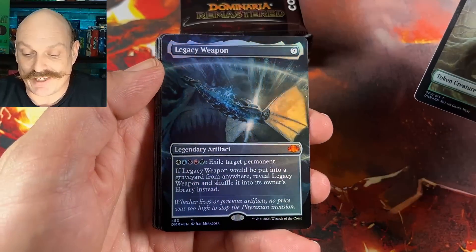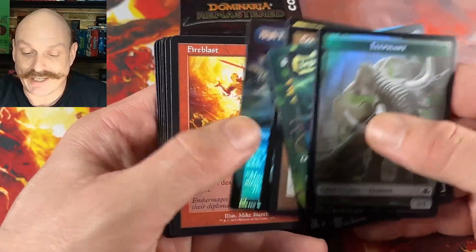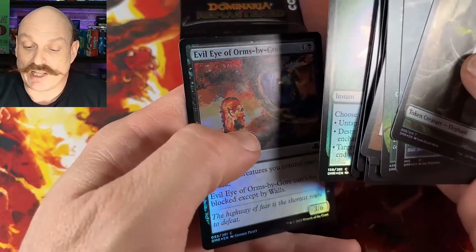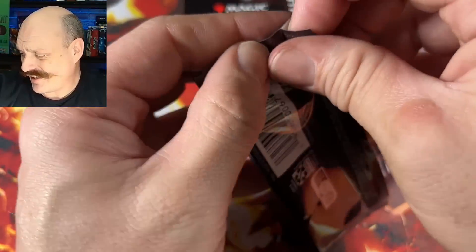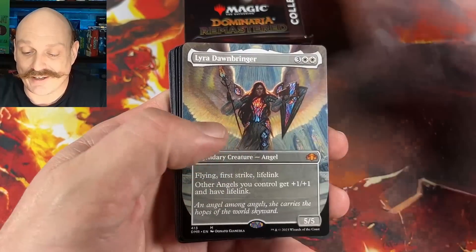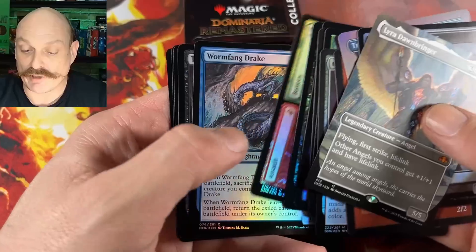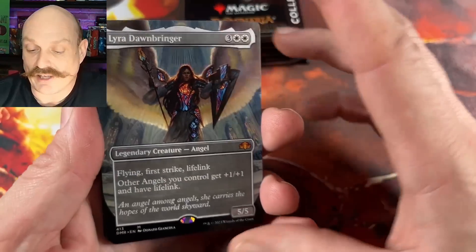Legacy Weapon. Another not-Force. Derpy Birds. Sulfur Falls. High Tide. And a Tome. Peregrine Drake. Evil Eye of Orms by Gore. Legacy Weapon — another huge hit. You know, you go, oh that's cool, but. Yeah, it's better than Lyra. Oh yeah, she is beautiful. Gauntlet of Power. Lyra's great looking — I really like that art. That's really nice, man. I think I like that Lyra better than the original.